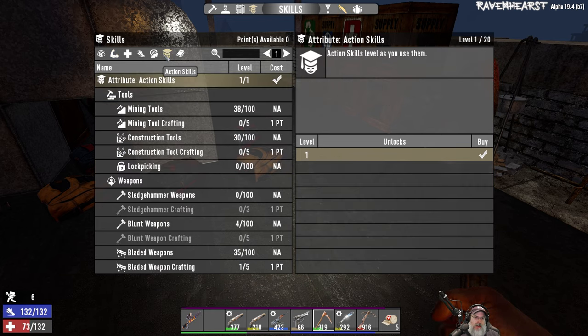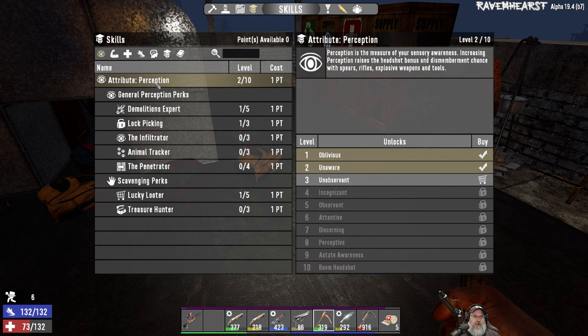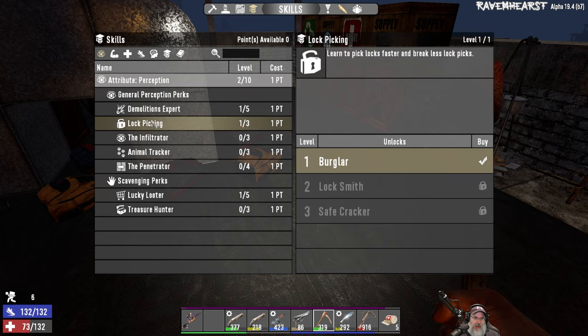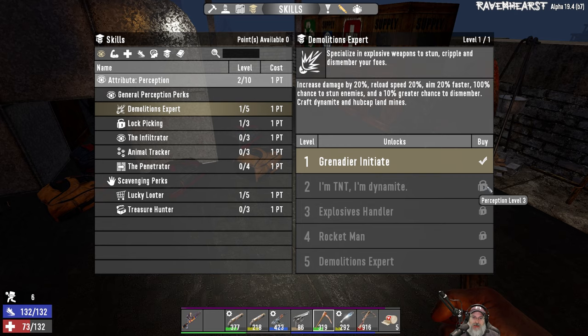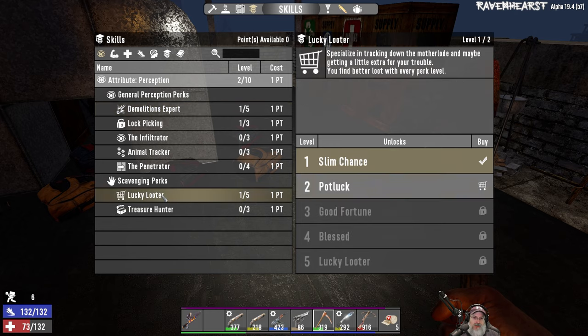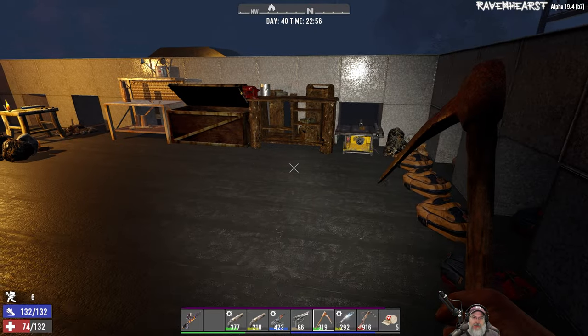I also put a point into perception, so if I wear the perception glasses we can get Demolitions Expert 2, which will let us make dynamite. More importantly, it'll increase our damage. I'll also be able to get Lucky Looter level two when that time comes. So we're doing pretty good in terms of XP.